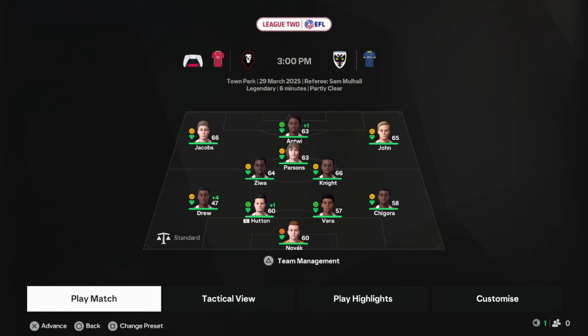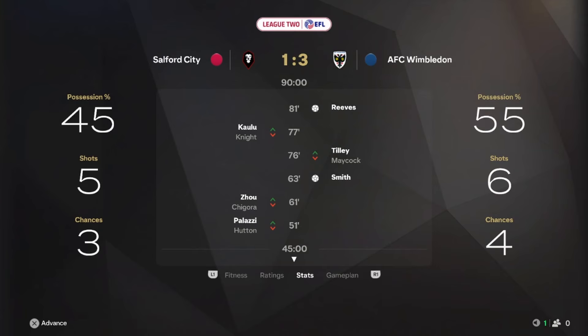We have one more match to simulate before the youth monthly scouting reports — it's against AFC Wimbledon and we throw out a pretty good team still, but we end up losing 3-1.